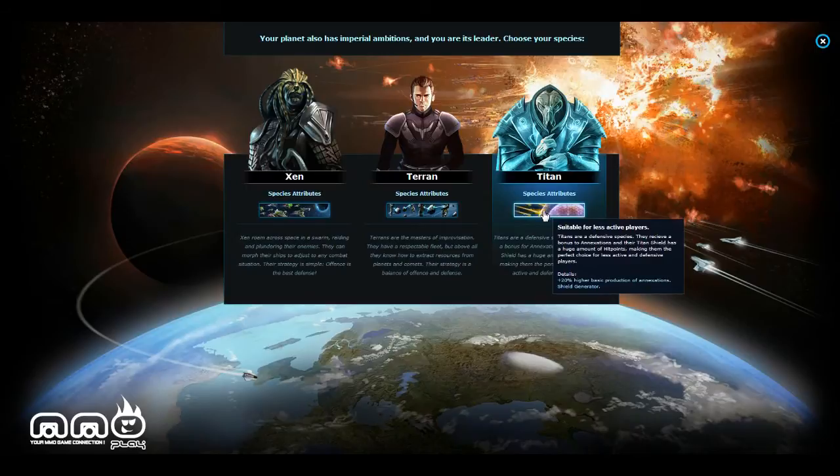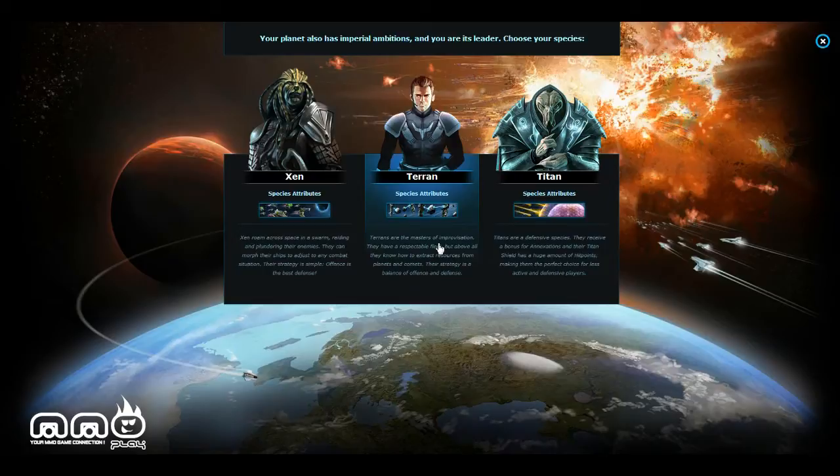The next race is the Titans, suitable for less active players. Titans are a defensive species — they receive a bonus to annexations, and their Titan shield has a huge amount of hit points, making them the perfect choice for less active and defensive players. They get a 20% higher basic production of annexations and have a shield generator, which sounds interesting.